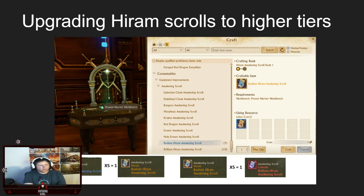For upgrading your scrolls — if you have a bunch of tier ones but your gear is tier three and you need higher scrolls, go to the proven warrior workbench in any of the major cities, which are Marianople and Astaria. You can take five of one scroll and turn it into one of the next tier — so five basics into one tier two, and five tier twos into one of the celestial scrolls. It's five-into-one going all the way up.